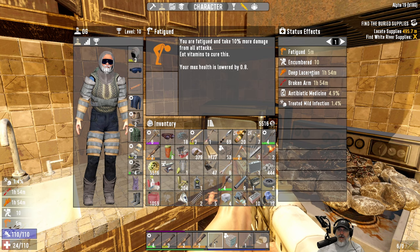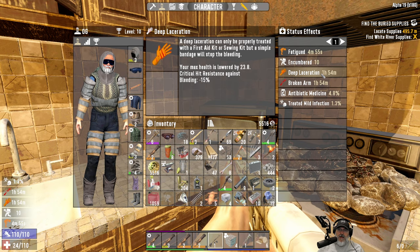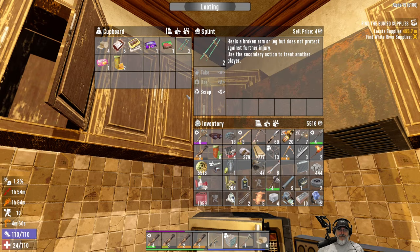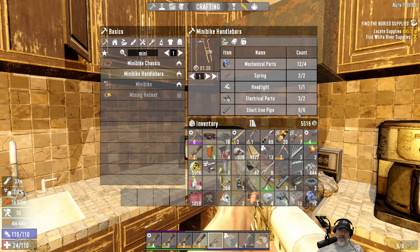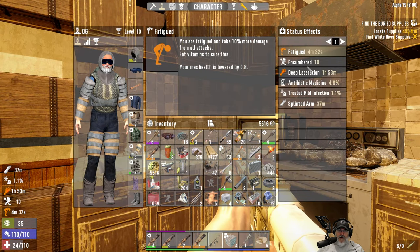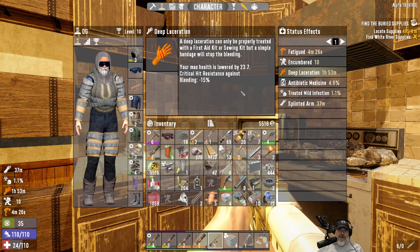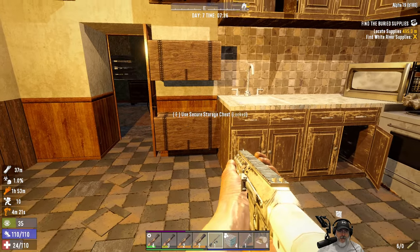Okay let's go into our medical — give me that honey, that fixes our infection. What else do we got? Fatigue — we can't do anything until we get vitamins, but that's five minutes out anyway. This max health is lowered — critical hit resistance against bleeding. And the broken arm — do we have a splint? Yes we do. That reduces the amount of time we have to deal with the broken arm. We need a first aid kit or a sewing kit to fix the laceration. That spider really messed us up.